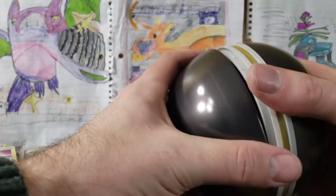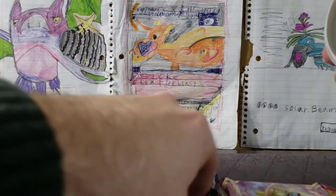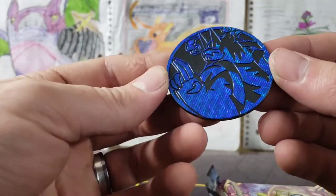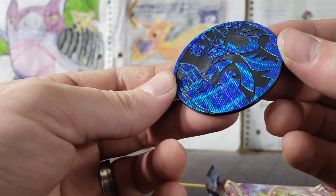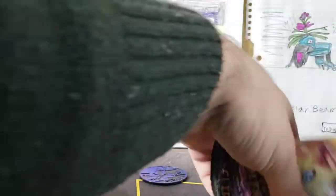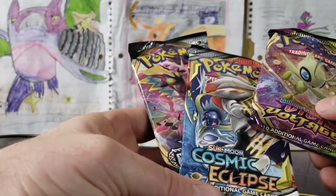Here we go — what is that? Oh wow, it's a giant Urshifu coin, that is cool! It is a Rapid Strike Urshifu VMAX — that looks awesome! These packs are smashed all to hell — Cosmic Eclipse! That's awesome. Rebel Clash, Vivid Voltage.